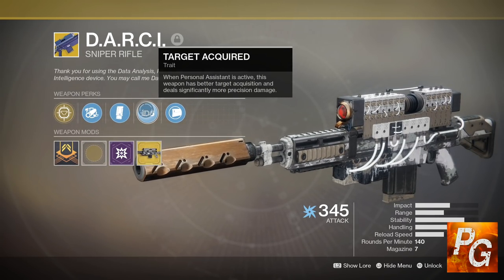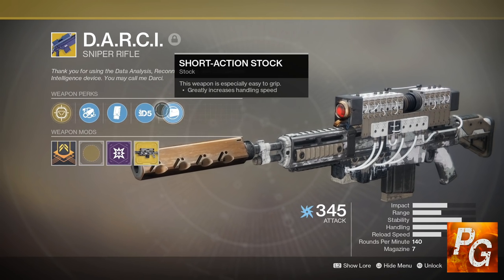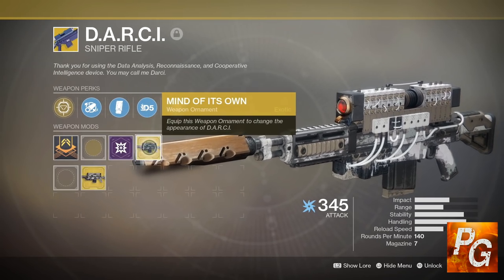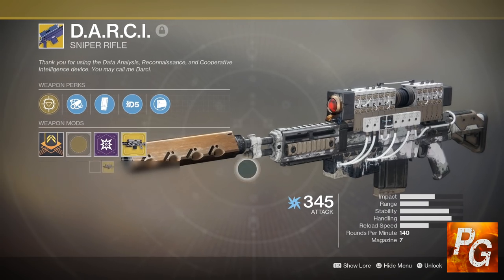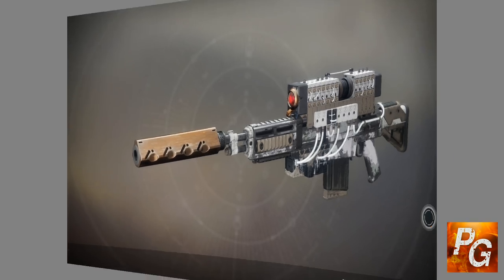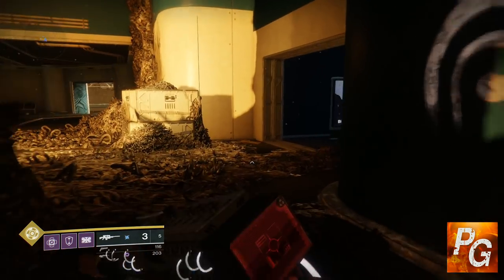The exotic trait, Target Acquired, is where the change is. When Personal Assistant is active, this weapon has better target acquisition and deals significantly more precision damage — four times more damage, to be exact. The D.A.R.C.I. catalyst, once acquired, will increase stability, which is useful on this higher rate-of-fire sniper archetype. The catalyst's first step can be obtained by just killing random enemies — you'll see a drop in the wild even in patrol. So to recap: when you lock on to an enemy while aiming down sights, you get a four times damage boost.